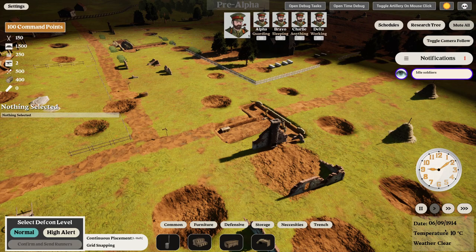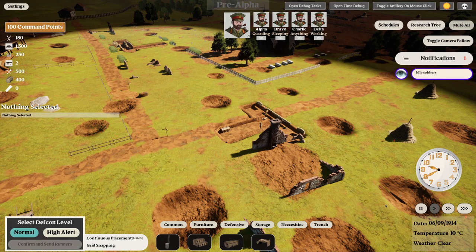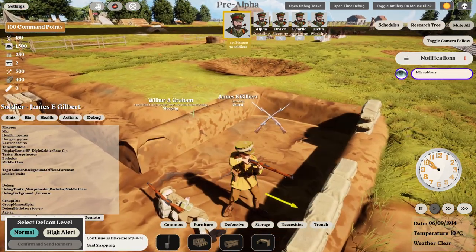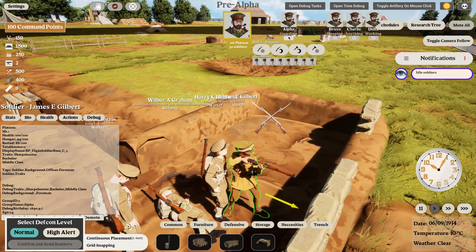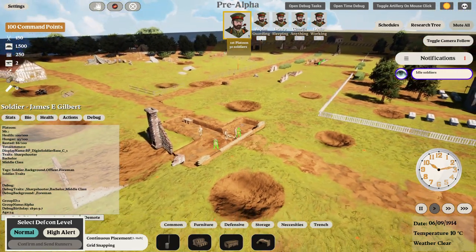Let's start with the basics. You have time and date controls — you can go faster, slower, pause, or go slow-mo. The first thing to think about is the officer. The officer has NCOs — non-commissioned officers — who each have their little squads. If you click on them you can see what they're up to, and if you hover over them they become green to show where they are.